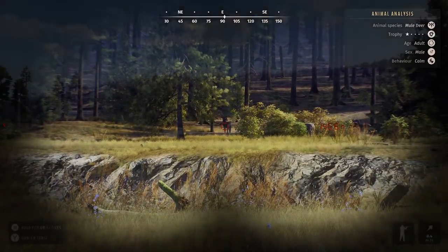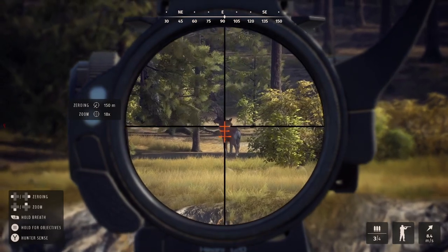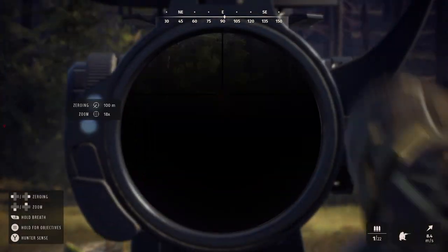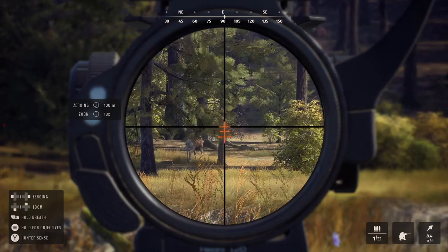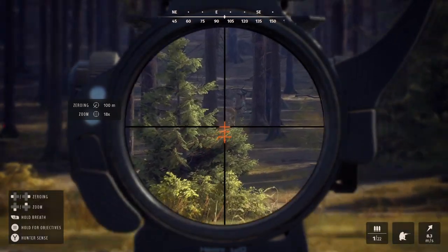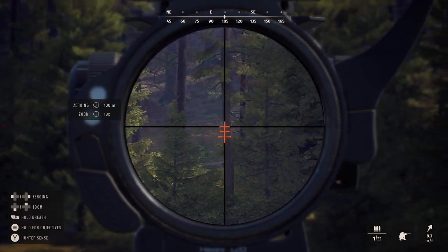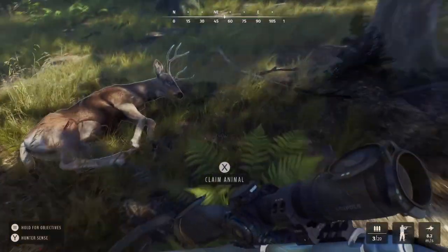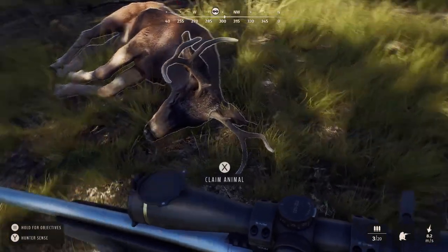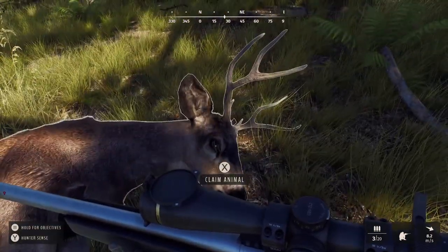Moving on to the next herd — another group of mule deer. There were some nice individuals including a four star mature and a three star mature, but there was also a one star adult with very poor looking antlers. Unfortunately he only offered a heavily quartering-away shot, but using a slightly overpowered rifle I managed to get the shot up through his lungs. As you can see he's stumbling through the trees and won't go very far. This was a perfect animal to select — clearly lacking compared to the good bucks in this herd, and very uneven.